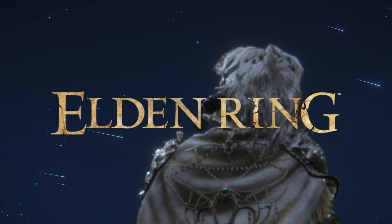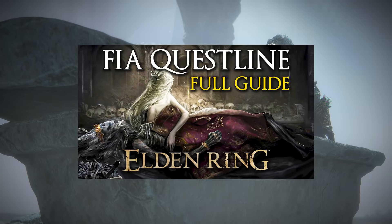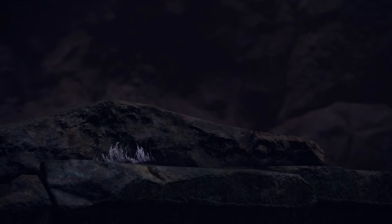Hello fellow Tarnished, my name is Jake and welcome back to another Elden Ring video. Today I'm going to explain how to finish Fia Deathbed Companion's full questline. This will also unlock a secret hidden boss. I don't know why you'd click on this video if you were concerned about spoilers, but here's your only warning.